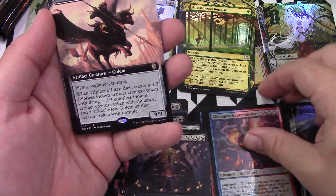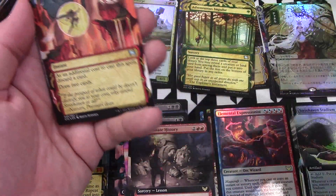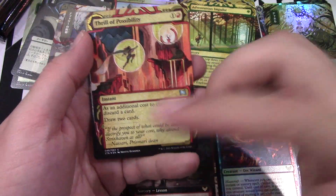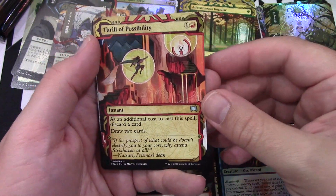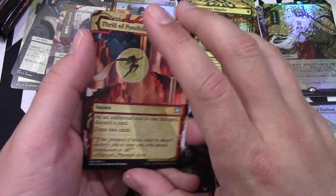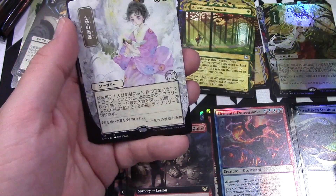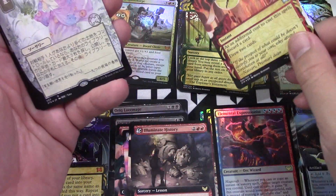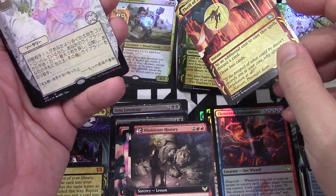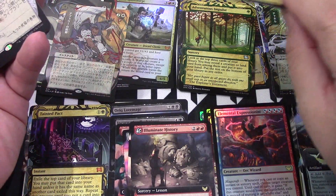I don't have that yet on Arena. I really think they should put these cards — like a little code in here to unlock on Arena. That'd be interesting, like you can get a specific card, especially when you get to the mythic level and that kind of stuff. They probably don't want to do that because they'll probably lose money. But I think they should do it.